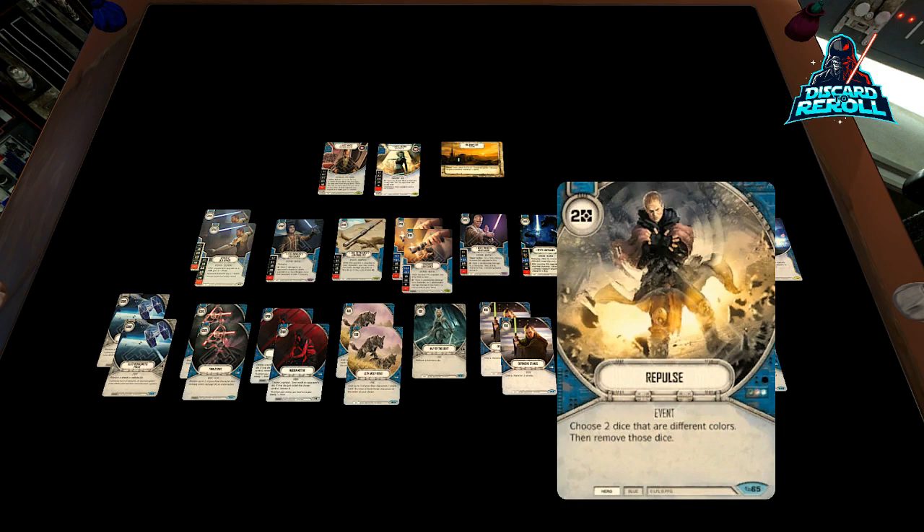We got one copy of Repulse. Our buddies over at ABG kind of got me hooked on this card. It is a little steep in the cost curve — two resources — and it says: choose two dice that are different colors, then remove those dice. With a lot of decks that aren't really mono in this format, you can certainly gain some value off of this. And you've got to consider that there are gray upgrades in mono decks, like hidden blasters and the new sonic detonators — so you're able to possibly remove a character die and the sonic detonator, which would be a huge play. You're able to remove a lot of different threats on board, not subject to having the same colors. I don't want to clog up the deck with too many over-costed events, so just one copy.